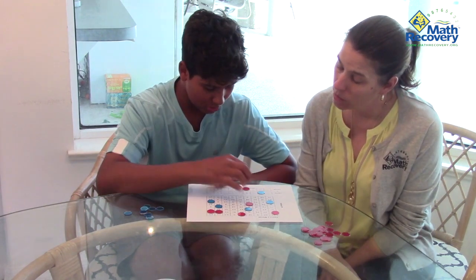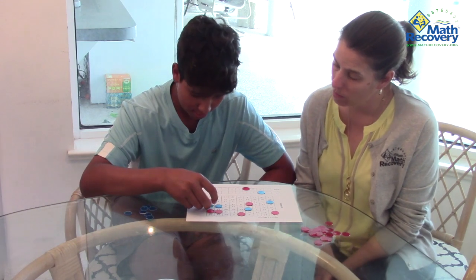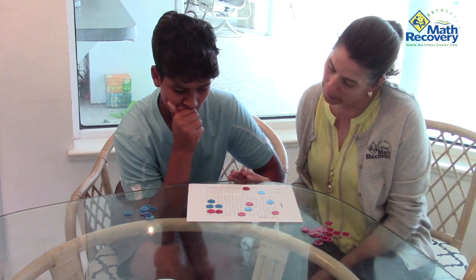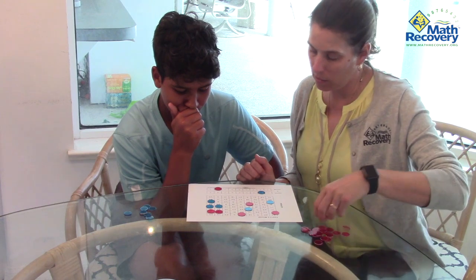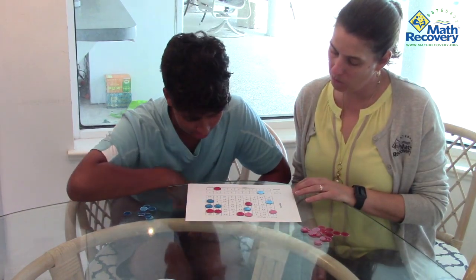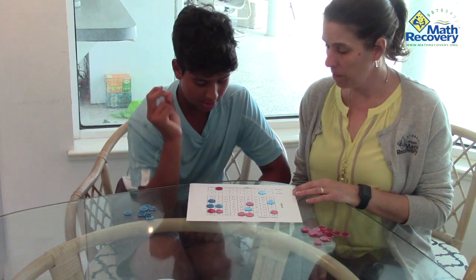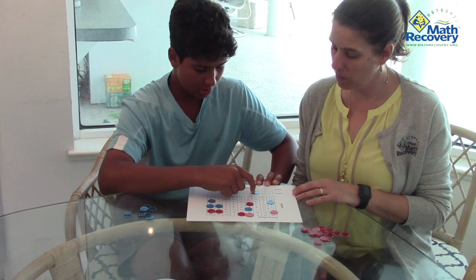Four times two is eight. Now I've got to think about multiples of two because I can only move mine. I'm gonna do two times eight is 16. Multiples of eight — you said 24, that would help you out. Eight times three is 24.